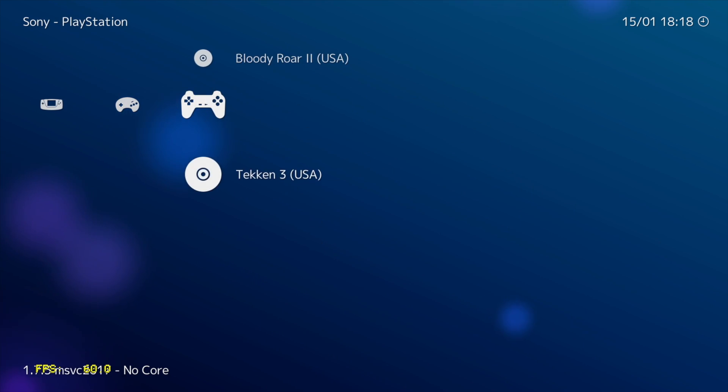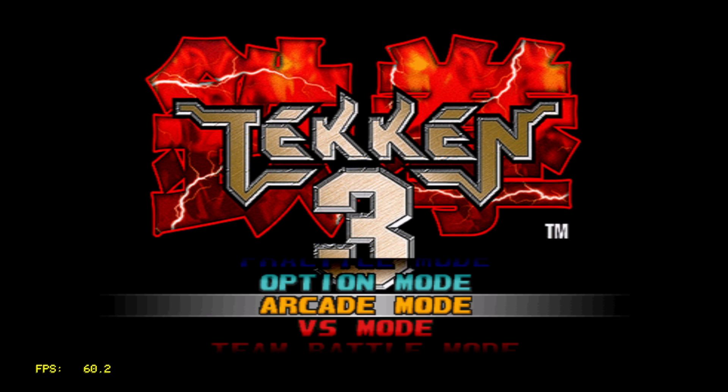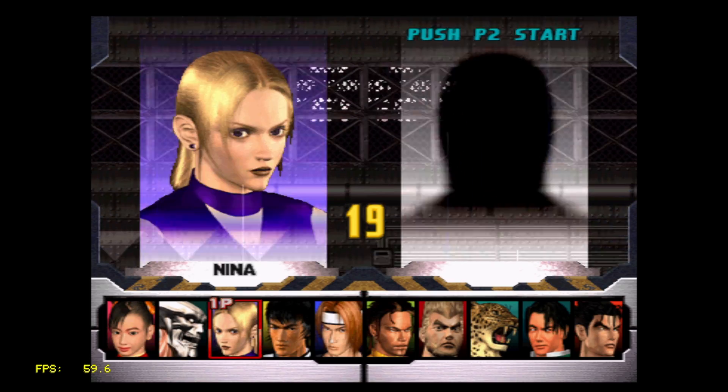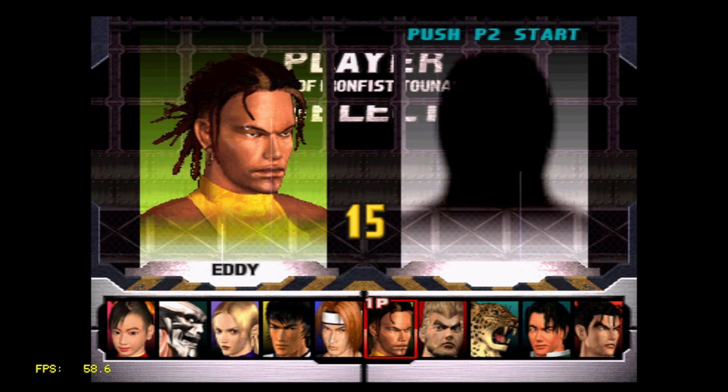First thing I want to test out here is PS1 using Tekken 3. Now remember, this is still very early. There are some PS1 games that'll run at full speed, but Tekken 3 isn't one of them. I'm going to mess around with the settings a little bit, then we're going to move on to a PS1 game that does run at full speed. The FPS is listed in the lower left-hand corner. It takes about a second or two for it to update, so if you notice some slowdowns and it still says 60, just wait a little while and that will drop down.